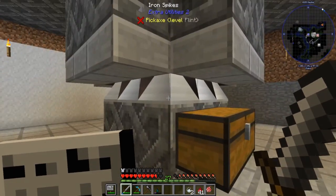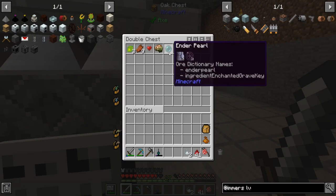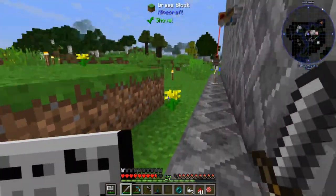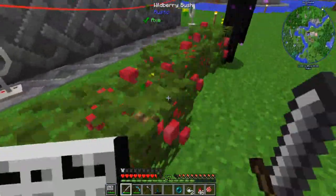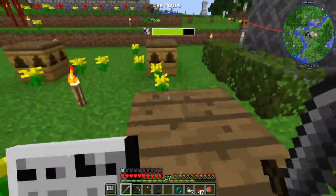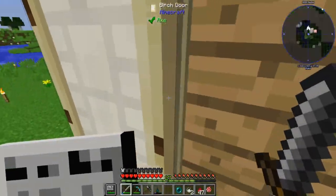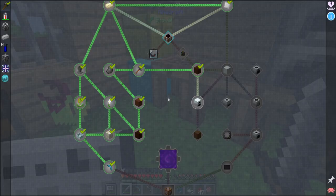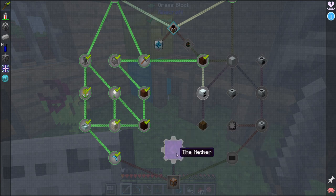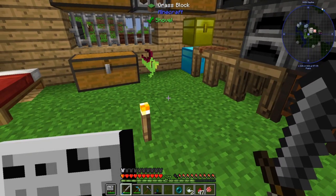Now we have a very basic automatic mob farm. We'll upgrade the iron spikes to diamond later once we get them. Ender pearls — that's what I wanted! Now we have a steady supply. There's a wild enderman who will probably kill me, but I'll just ignore him, he'll leave. I think we'll do machines next time — we got the Botania half done, now we need the machine side so we can go to the nether. That's it for this episode — thanks for watching, see you next time! Bye!